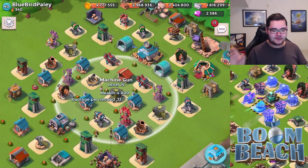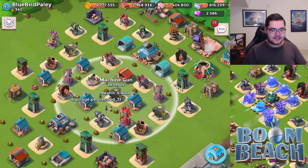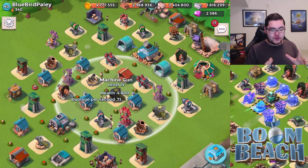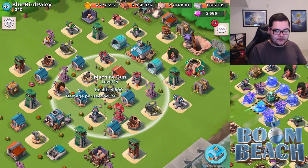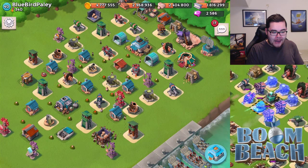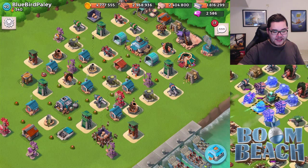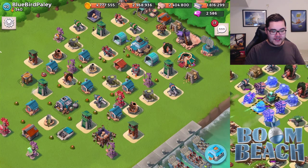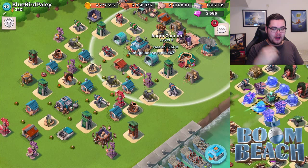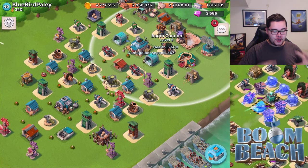I actually need to start making base build guides for specific headquarters levels, so you guys can use them. I'll be able to show how successful the defenses are on those types of bases. Focus on getting to headquarters level 16 and 17, redesign your base entirely, focus on the boom cannons in the center, the rocket launcher in the center, and target the headquarters a little better. The mine spread is good — keep that in mind.